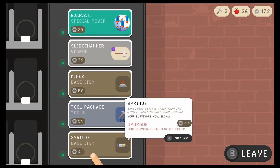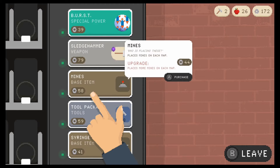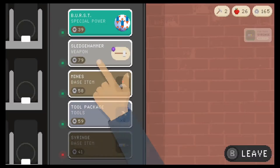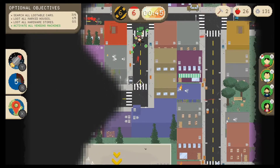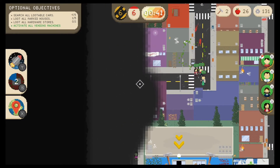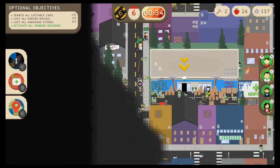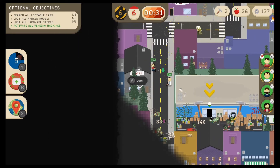Okay what do we have here — your survivors heal slowly. That is not a bad pickup. I still don't know if the mines can hurt you; if anybody knows for sure let me know in the comments. I'm going to grab this — I did notice on our last challenge run there's a lot more damage capable of going out, so any kind of passive heals that we can get is very helpful.